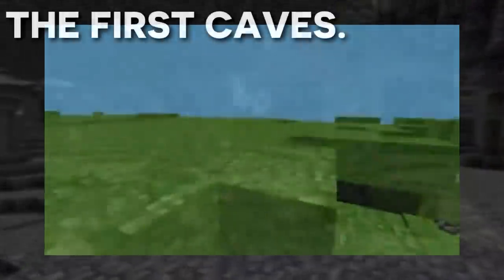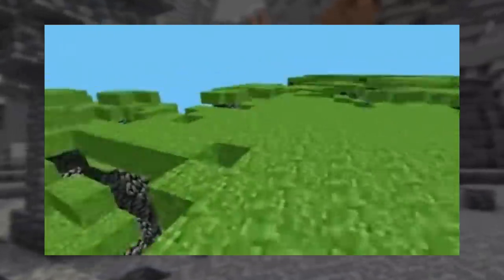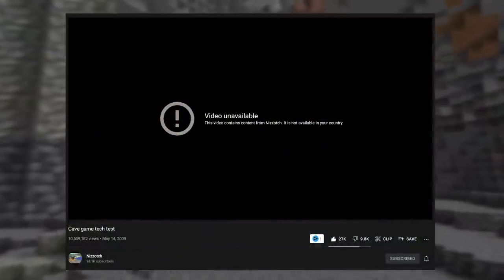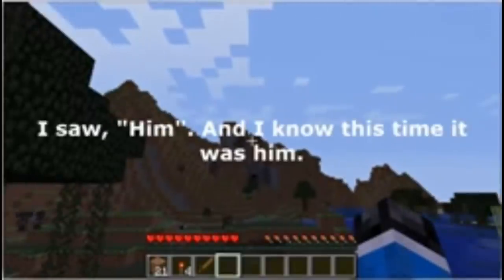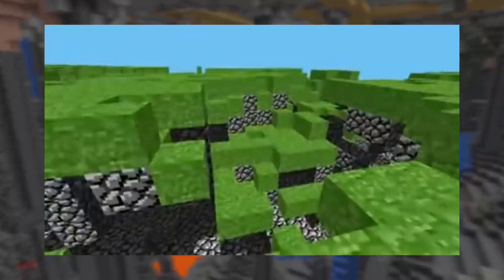The first ever footage of Minecraft, back when it was still officially known as Cave Game, was a video uploaded by Notch on May 10th, 2009, named 'Cave Game Tech Test.' The original video, while private, has over 10 million views. Re-uploads show that caves were incredibly simplistic at first, consisting purely of cobblestone. Even so, caves were quite expansive, going in multiple directions and shapes. From this video alone, we can deduce that caves were going to be a key focus of the game, reinforced by the fact that the surface world at the time was barren.